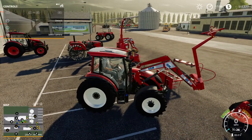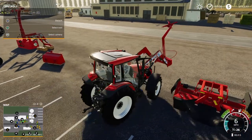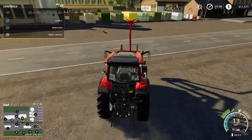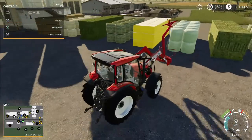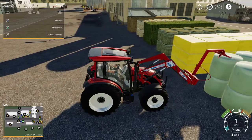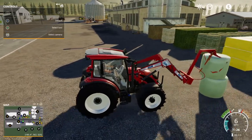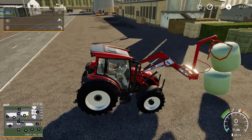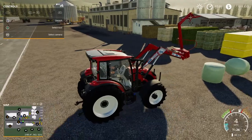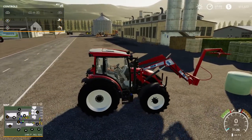Now let's look at the big bag handler. To me that looks like it's upside down. Let's see what it will pick up here. Oh, there it flipped over - there we go, good deal. That seems to work - fair enough for a little tractor. We'll keep that in mind.